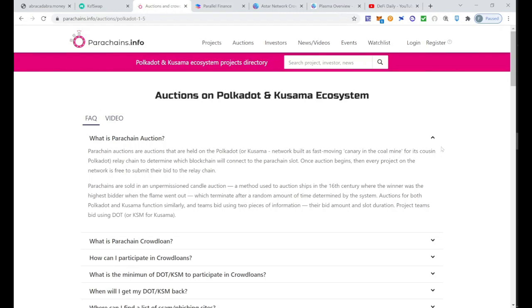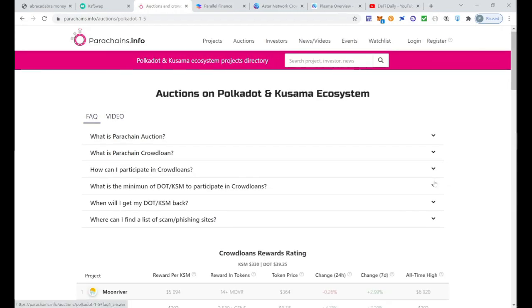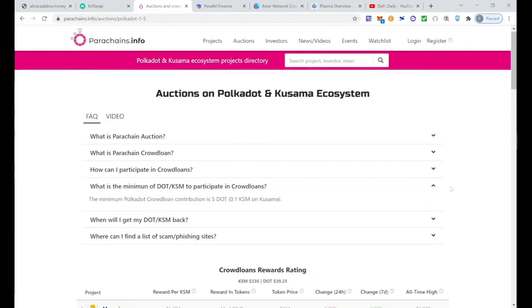Polkadot is going to launch 100 parachain slots, and right now different projects are bidding to try to get one of those slots. How can we participate? You participate using your DOT, providing it to the project so they can bid for the slot. The minimum Polkadot crowdloan contribution is five DOT, so you will need at least five DOT to contribute to any of these projects.